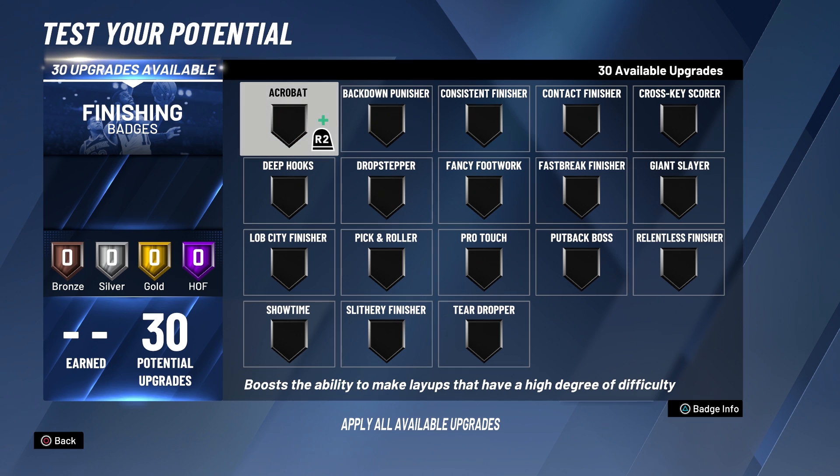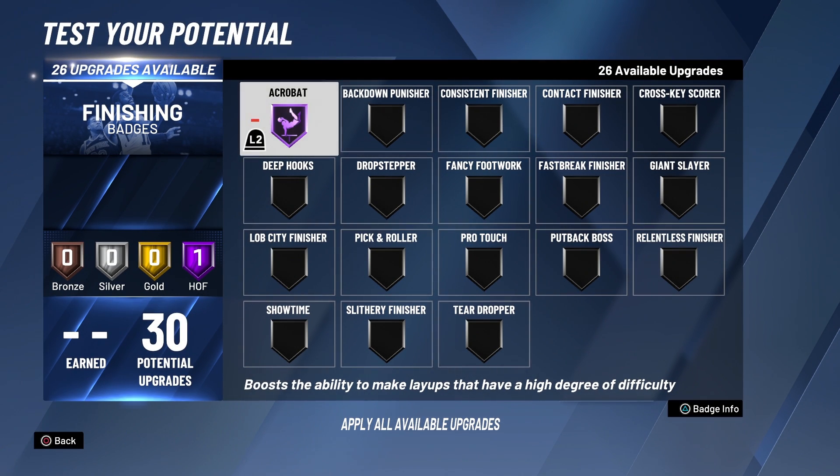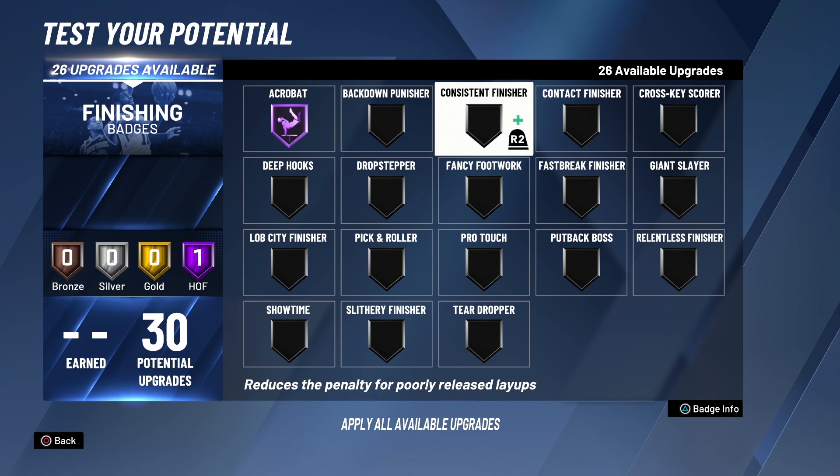First up: Acrobat. Acrobat gets pretty good — I do recommend it because Acrobat boosts spins, half spins, hop steps, euro steps, cradles, reverses, and changing the shot receive a significant boost. I will put this on Hall of Fame. If I was you, I would definitely try to get this on Hall of Fame because Acrobat brings a little dominance to the game.